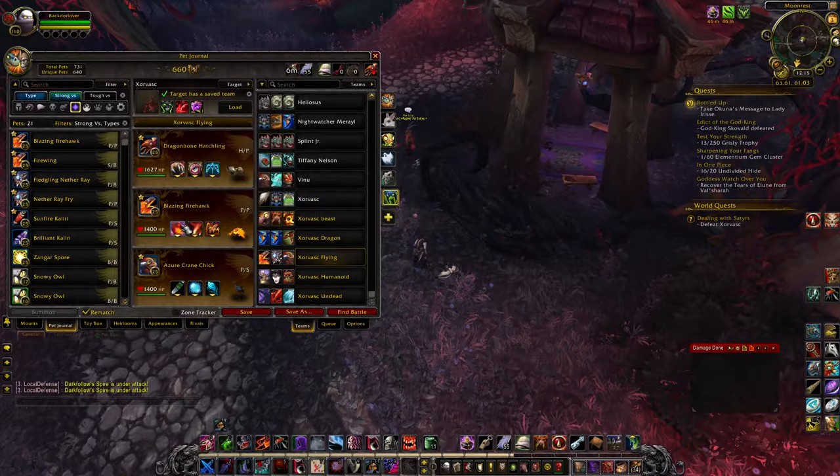In your second slot, a Blazing Firehawk with Scorched Earth, Burn, and Cauterize. I don't end up using Cauterize, but the Scorched Earth and Burn combo is pretty strong versus his second pet.